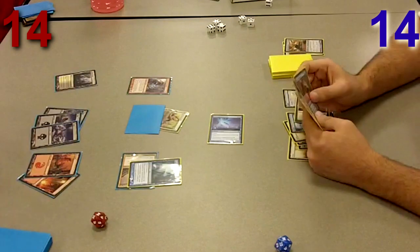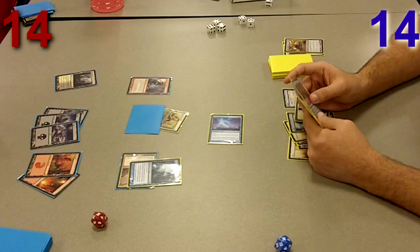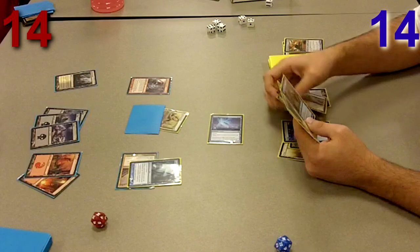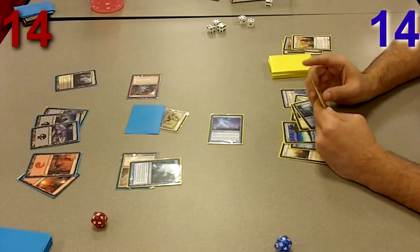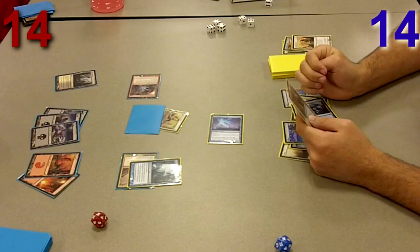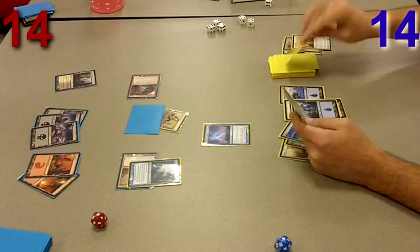I tap his zombie like a boss, but he's obviously got the Brimstone Volley in hand, and my Battleground Geist is only a 3/3, so it can die even without the morbid ability. He declares attackers, and I know that if I don't do anything he'll either hit my face or hit my Geist. If he hits my face with Brimstone Volley that's 3 to me, plus Charm Breaker Devils swings for 8 — that's 11, taking me down to 3. So I use Feeling of Dread.